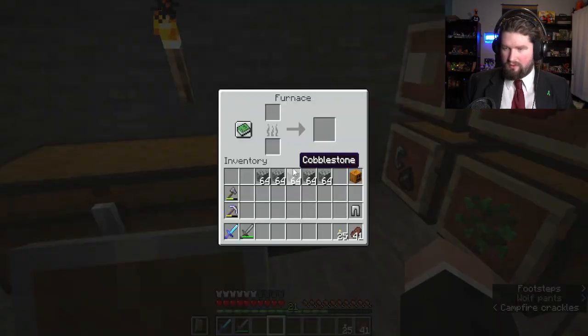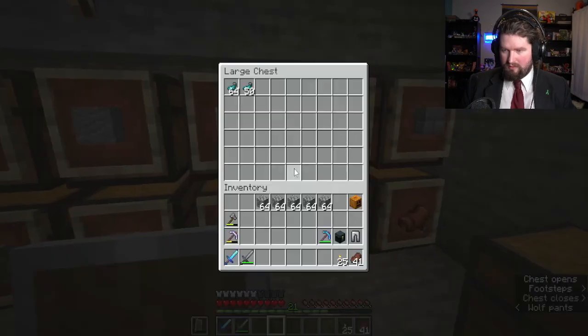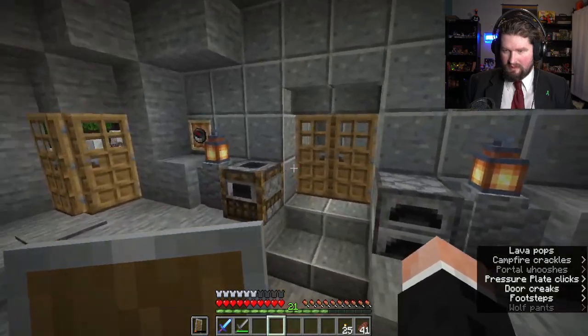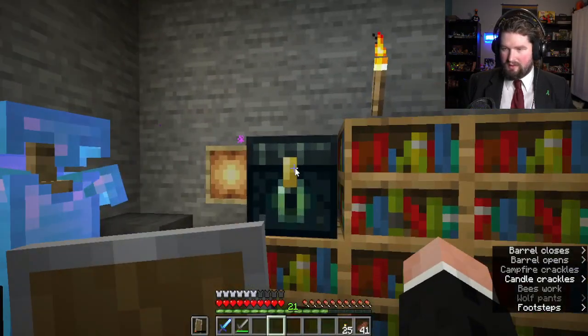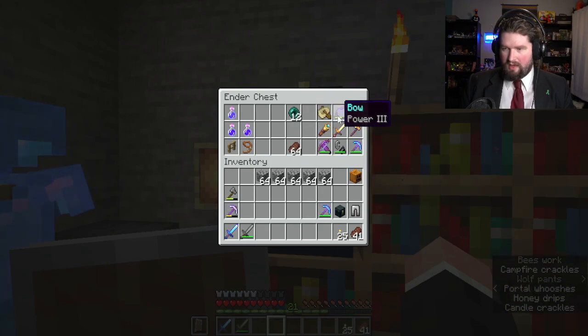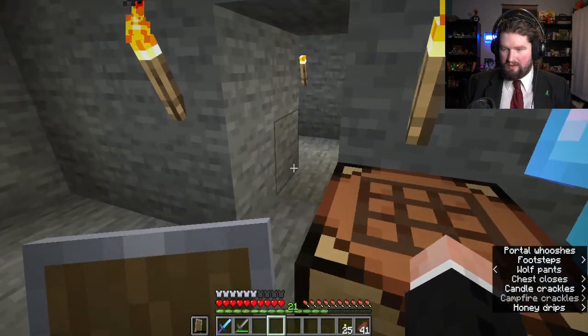I have food. Let me grab my ender chest and my silk touch pickaxe, because I believe — let me go check. I need to make some... oh wait, ender pearls — those are great for getting around. And I've got 64 steak in here. I should put some arrows in here, because I have a bow and a crossbow, but I don't have any arrows.